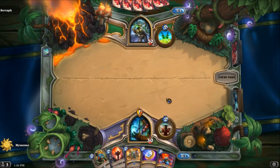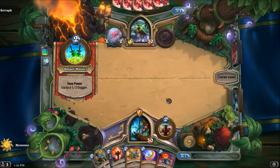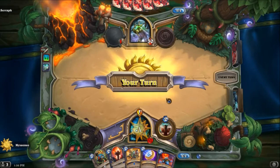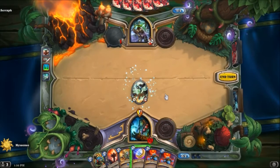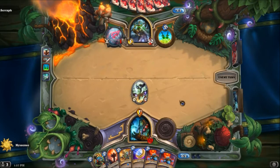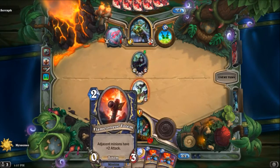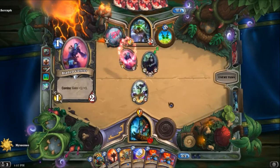We'll reassess next turn what we can play. We may just have to Totem up for now. Let's see what we get — more Bloodlust. Okay, so we're just going to Token. Totemic Call, and it's the heal one, not the spell damage one. Not ideal, because there's not a lot of spells going on here. Undercity Huckster, Bladed Cultist.